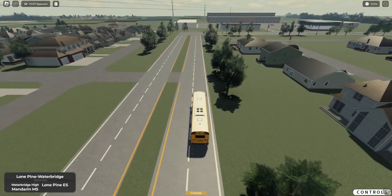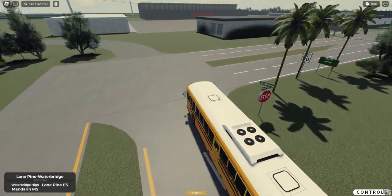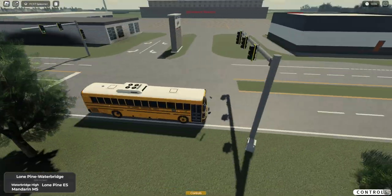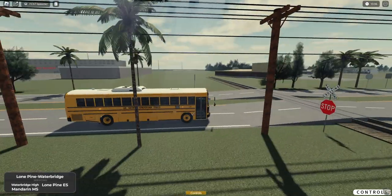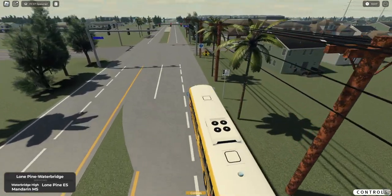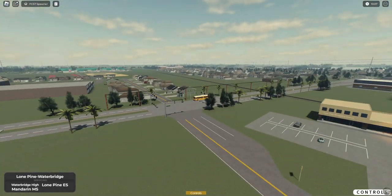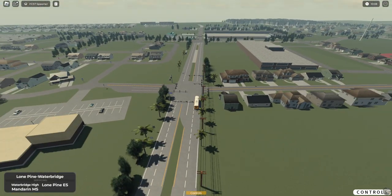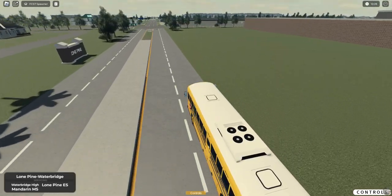Oh, what is this — a market? Some of the buildings need to be updated, I will admit. Some of them are just quite outdated — it's just a brick wall with a bunch of windows. But I've always said this map kind of gives you the Florida vibes for sure. Still probably one of the biggest maps out there when it comes to school bus simulators. Oh, hurricane evacuation routes — I want to see that. I can never live in Florida. Tornadoes I can do, hurricanes I can't.